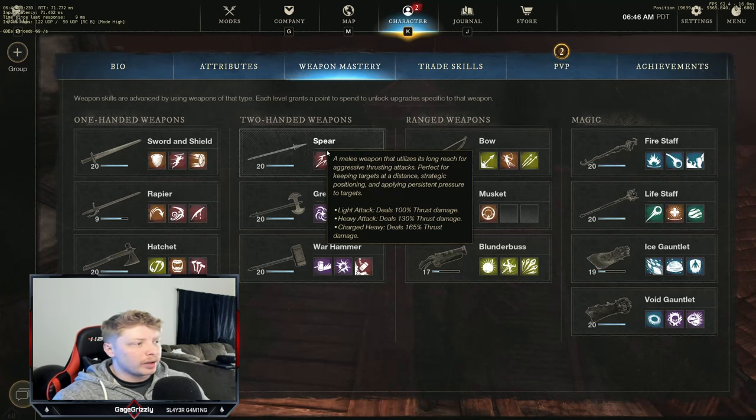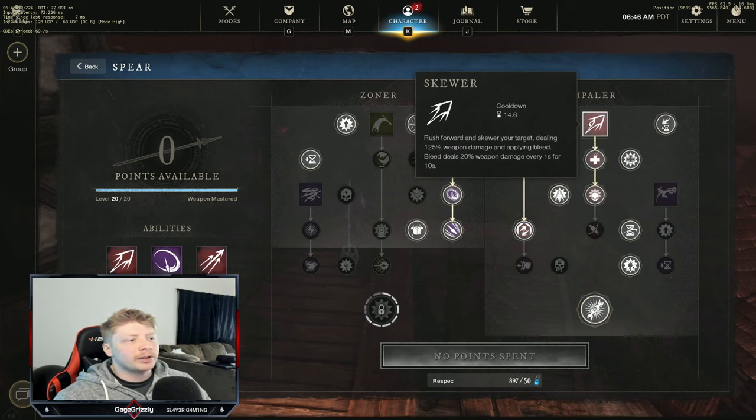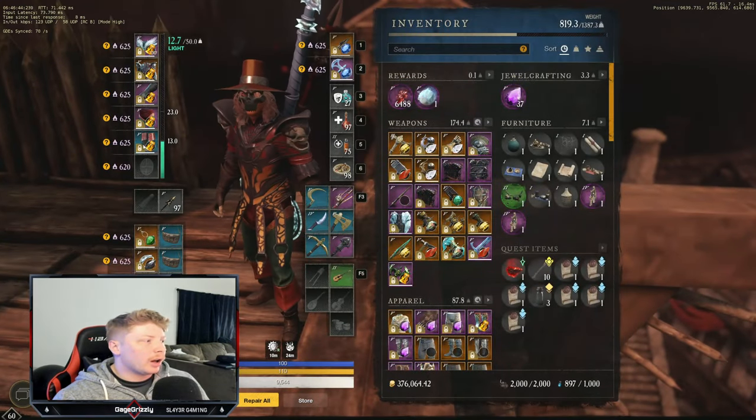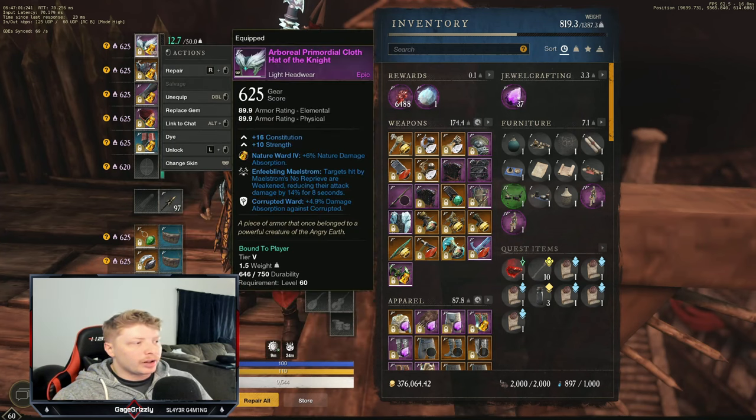Let's go over the weapon builds. For the spear, this ability here is great because based on your gear you're going to be weakening the enemy — fantastic for boss fights and also good for clumped-up mobs because you can hit multiple enemies at the same time. You definitely want to have this perk, and I'll go over the gear in a bit. Another perk that's really good pairs well with the great axe.